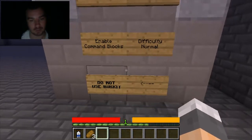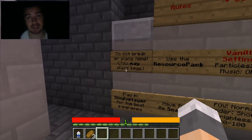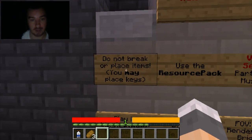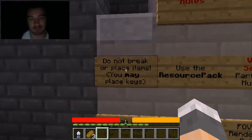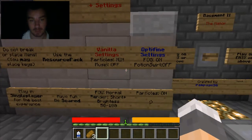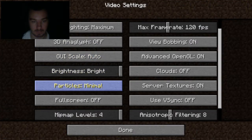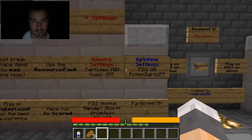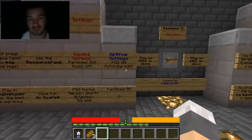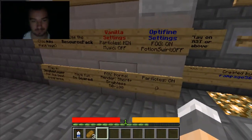Server settings: enable command blocks, difficulty normal, do not use bucket. By the way, this is actually played on 1.7, or at least the latest snapshot that has been released. So you have to remember to make sure that your Minecraft is set to that if you decide to play this yourself. Do not break or place items. You may place keys. Use the resource pack. Vanilla settings — particles minimum. I couldn't figure out how to get Optifine onto a snapshot, which I don't think you can do. So I can't turn the potion swirl off, which is a shame. But I'm going to play this anyway.